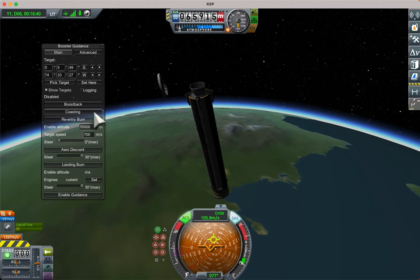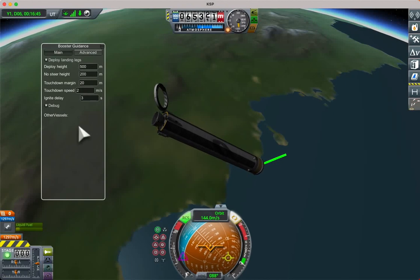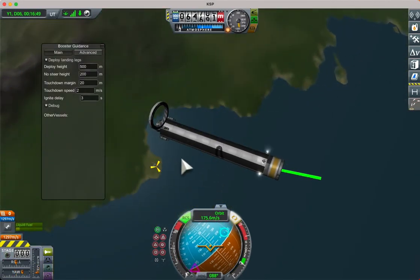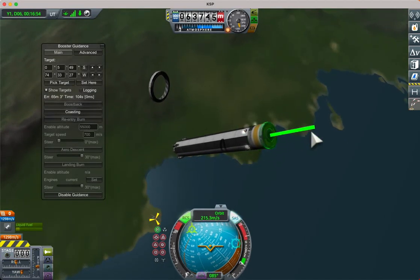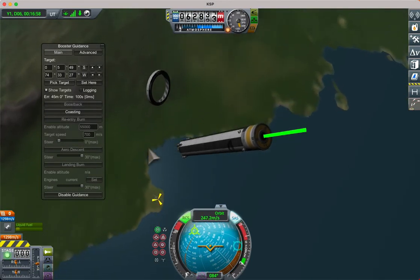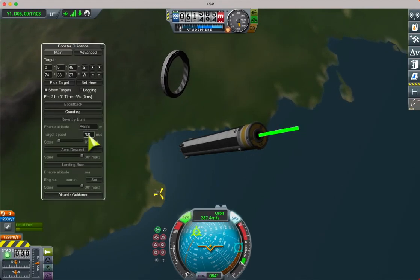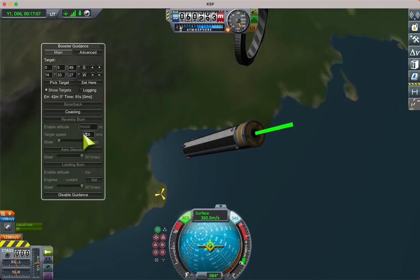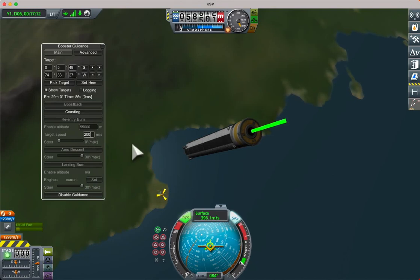Let's switch it to coasting. We've now got the debug toggle on, which shows us the desired orientation of the vessel, and as we get lined up with that you'll see that angle come down to zero. We're shortly going to the re-entry burn at 55 kilometres — the target speed is surface velocity, just tweaking that to 200 metres per second.